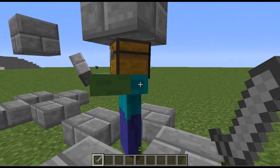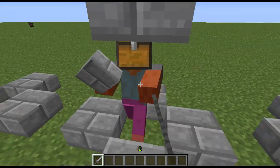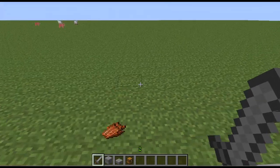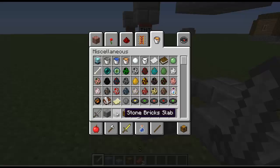This zombie here has a chest as his head and he's holding a half slab. When we kill him, you see he drops a half slab, a chest piece, and rotten flesh. What you saw him wearing or holding was the chest piece and the stone slab. Zombies normally don't drop a stone brick — they normally drop rotten flesh — so you may be wondering how he dropped the stone brick.